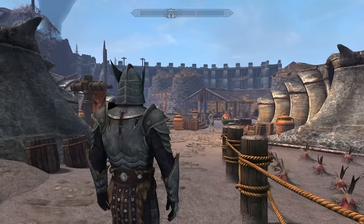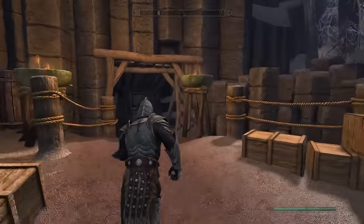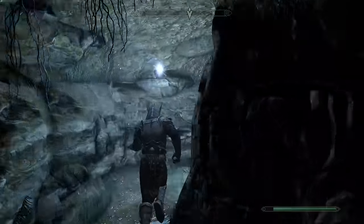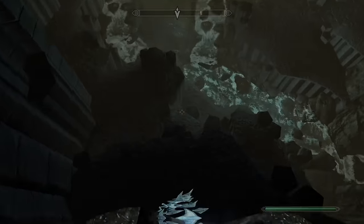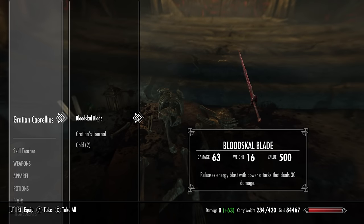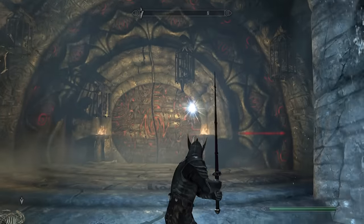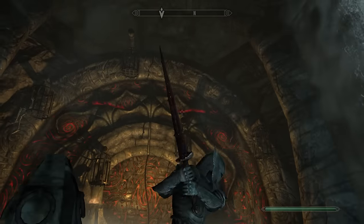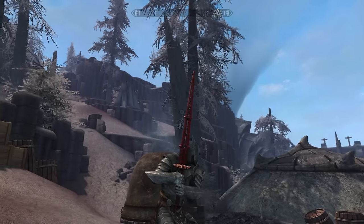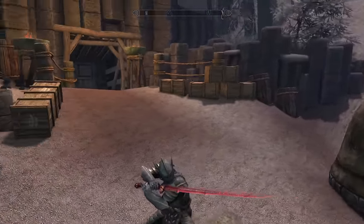Next we're coming over here to Raven Rock on the island of Solstheim — this is for my favorite great sword in the game. You're going to want to come over here inside the mine, talk to the old man, get the quest, make your way all the way down to the very bottom. When it seems like you're at a dead end, come into this little opening, find this room, and just at the very bottom we get the Bloodskal Blade. It's an awesome weapon because it releases an energy blast when you do a power attack and it does 30 damage. When you move sideways you shoot out a horizontal beam of energy, and when you move forwards it's a vertical beam of energy. This weapon can be refined at a grindstone unlike most unique two-handed weapons — best looking great sword in the game in my opinion, and a must have.